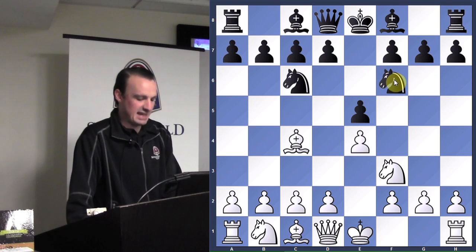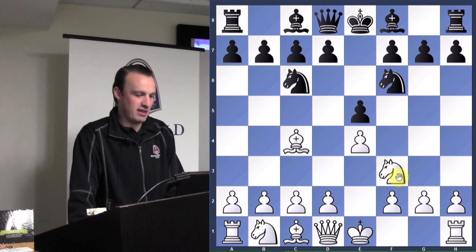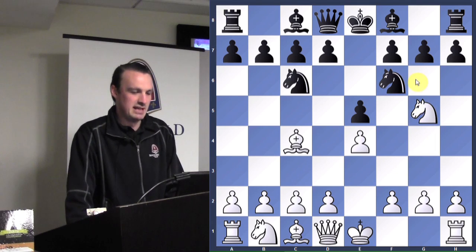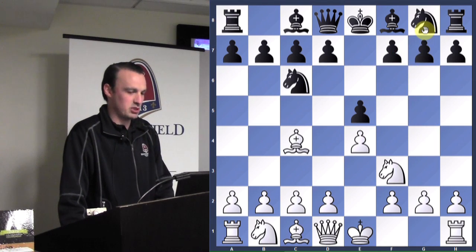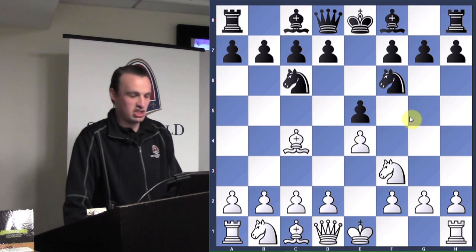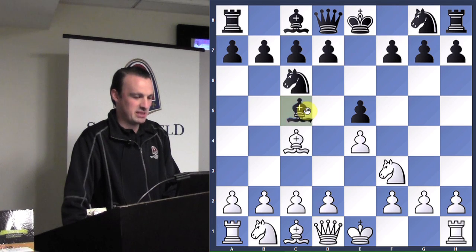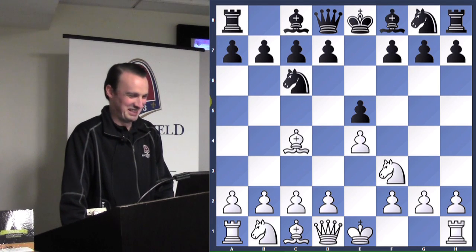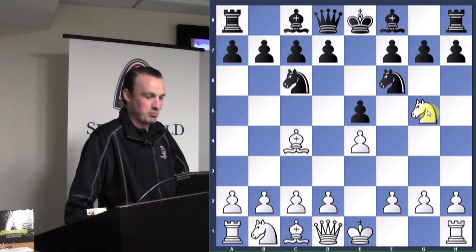Black plays knight to f6. This move is not advisable for beginners because it allows the knight to come up to g5, which puts two attackers on this pivotal f7 square. If you're playing black in this position, I would try h6, bishop to e7, or bishop to c5. The move knight f6 just allows the knight to jump in. Those other moves don't allow the knight in because the queen would take. But if you know book, knight f6 will be okay.